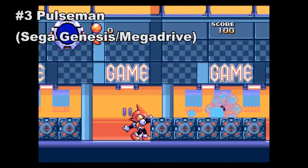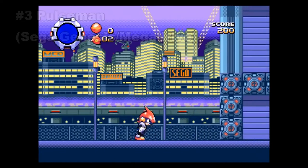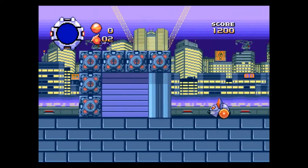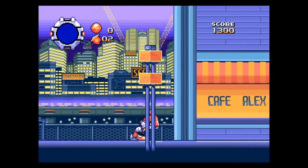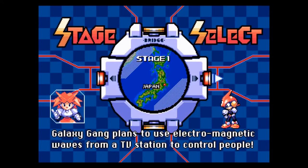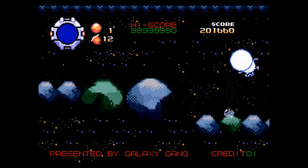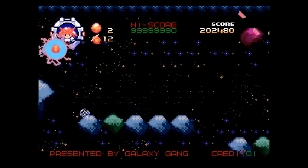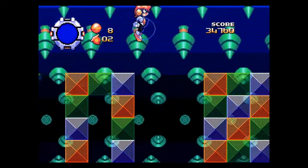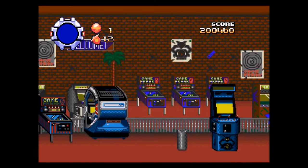Next up is Pulseman for the Sega Mega Drive, a Japan-only platformer that was actually Game Freak's first game — who we all now know and love for developing the Pokemon games. It's become super expensive, probably for being a later release for the system with low numbers and a Japan exclusive. The game starts out with six levels which you can take on in the order you choose. You can charge up with electricity and bounce around the screen, and once you get the momentum down, you'll find that the levels are sufficiently long but pretty easy and lacking any really deep level design.